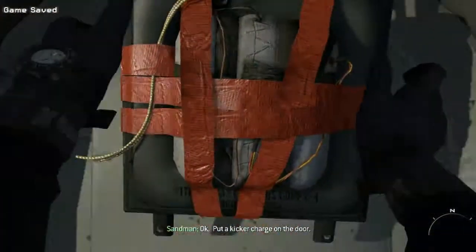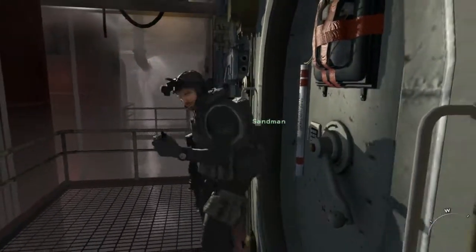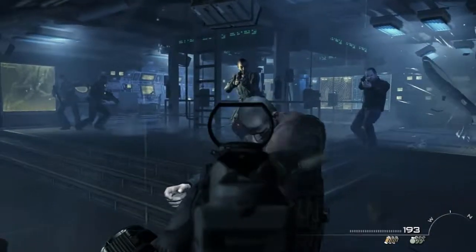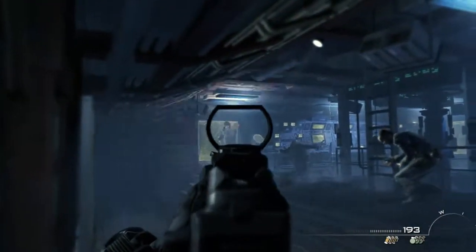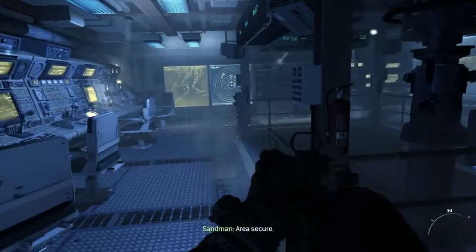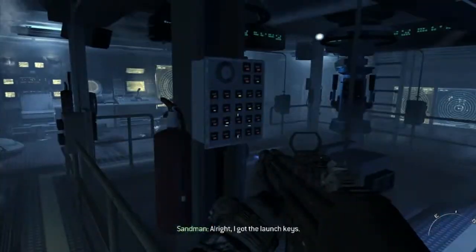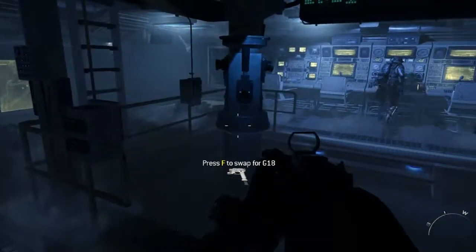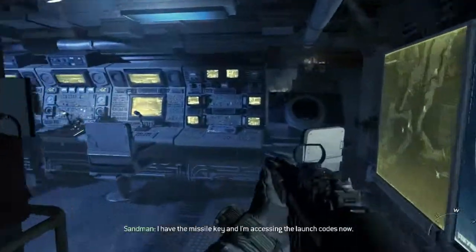Okay, put a kicker charge on the door. Area secure. All right, I got the launch keys. Overlord, this is Metal Zero-One — I sent checkpoint Neptune, over. Roger Zero-One, copy Neptune. I have the missile key and I'm accessing the launch codes now.